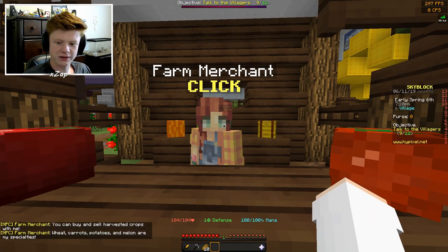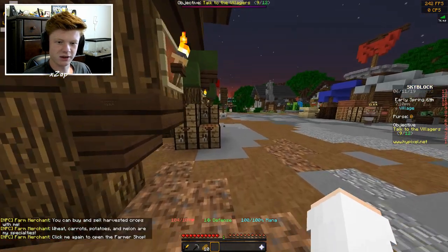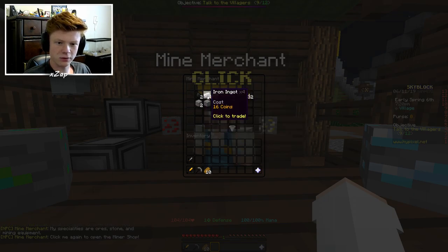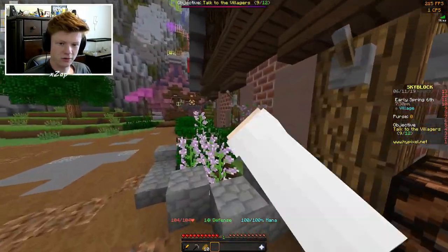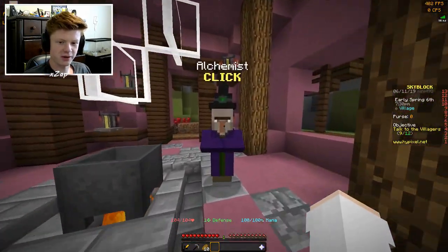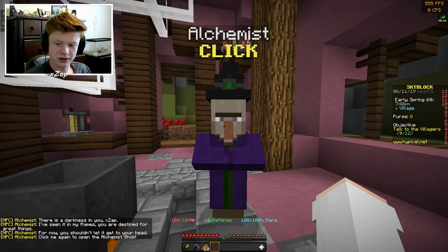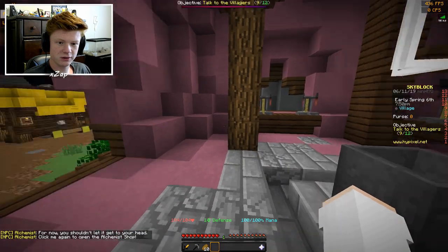Farm merchant — you can buy and sell harvested crops: wheat, carrots, potatoes, melon. And a mine merchant — I assume that's ores. You can get pickaxes and torches too. There's a witch — an alchemist. She says: 'There's darkness in you — you're destined for great things, but don't let it get to your head.' Click to open her shop — so this is just potion stuff. Cool.